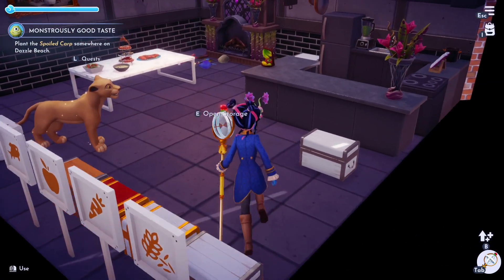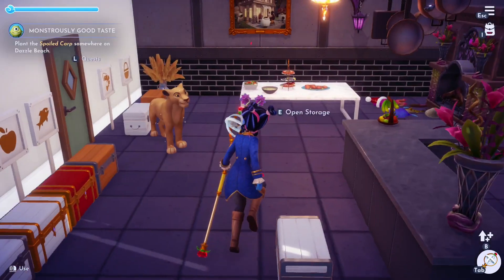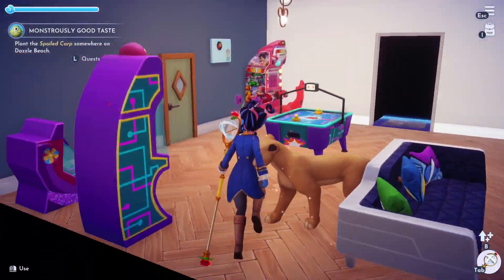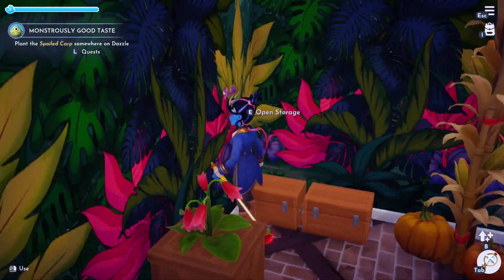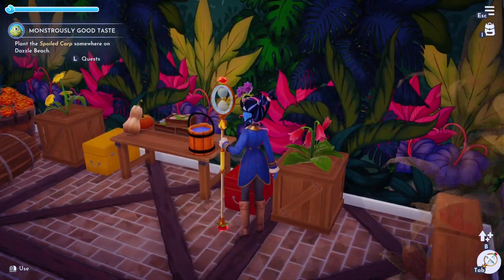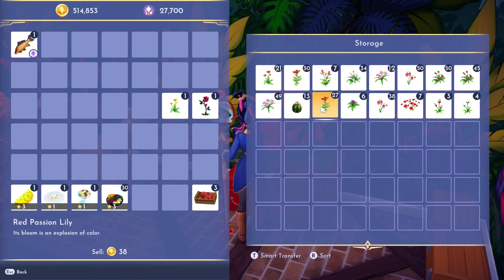We have nothing to put in there. Okay, we got that in there. We need to go and store the seeds - none of them go in here, do they? Yes, they do. And we also have this which is full. Amazing - that's because we have a lot of these.